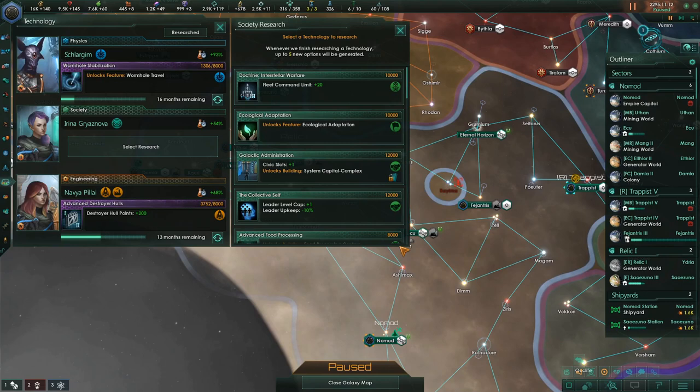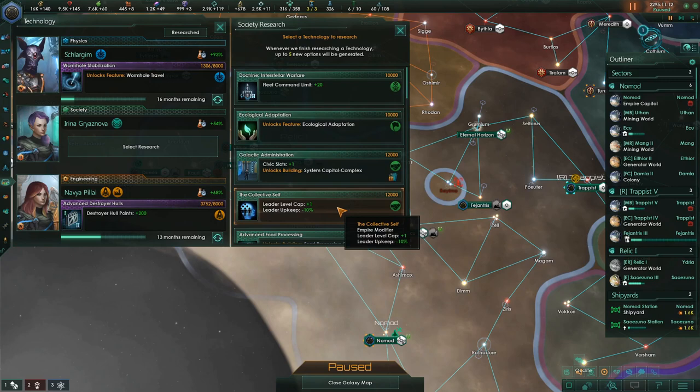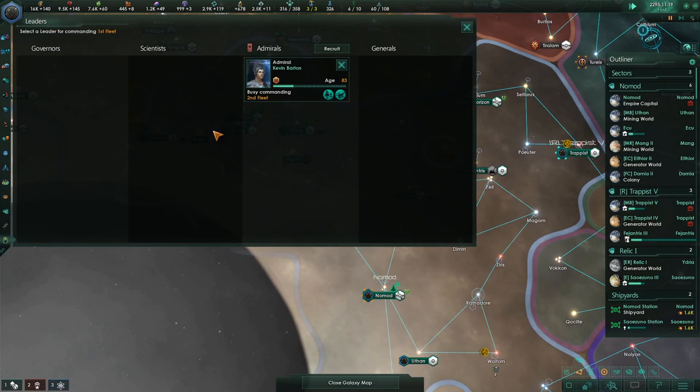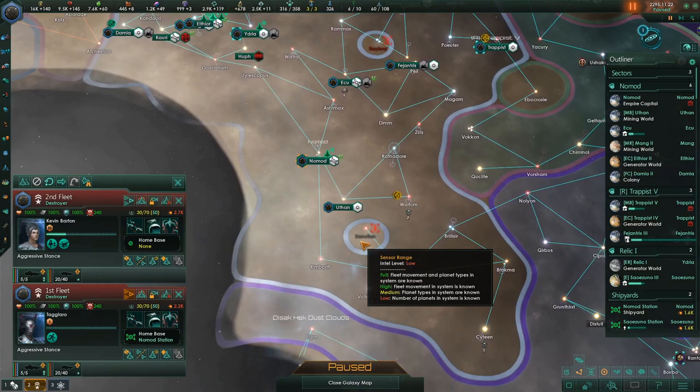Habitability is done. Now we can get an extra civic slot — I'd forgotten about this. We have a biology person if we wanted to do food processing centers or Regenerative Hull Tissue, but I want to get the civic slot — I want to show you all how to do that. We're going to recruit a captain for this ship: ship upkeep minus 10, ship weapon range plus 20. That's nice.